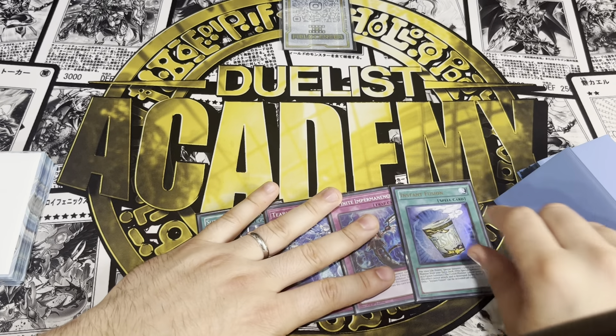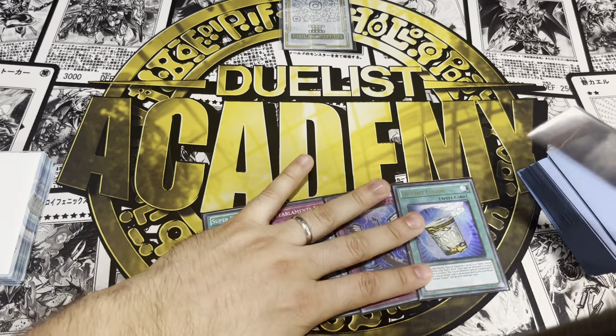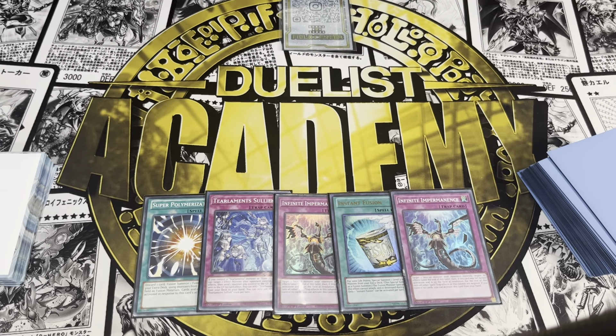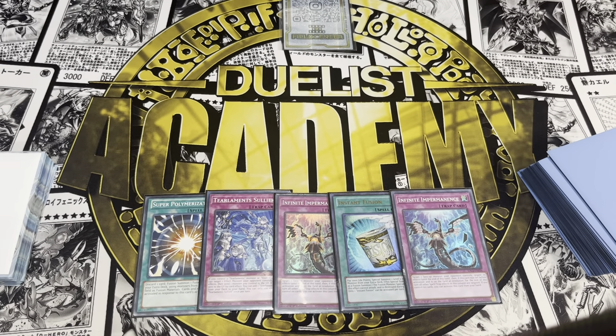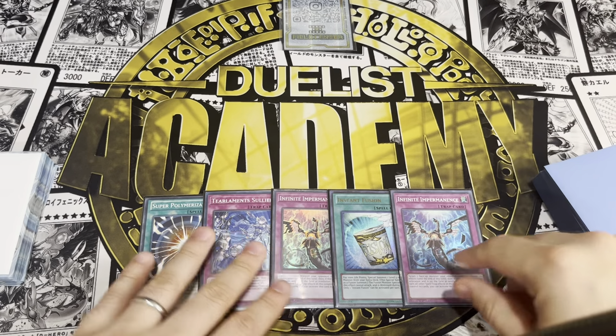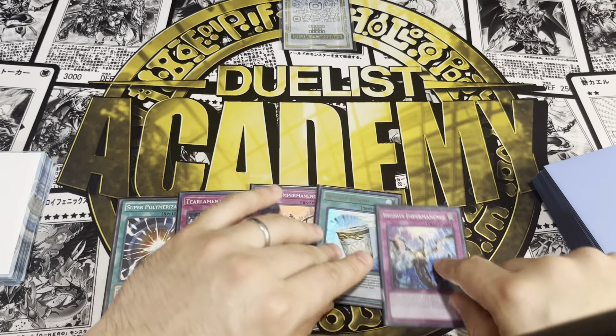We'll see if we need to make some changes and then come up with a deck profile in a couple of days. This deck also plays nine flex spots — the Infinites, the Super Polys, and the Droplets — because we want to be sending Therion stuff to the grave.